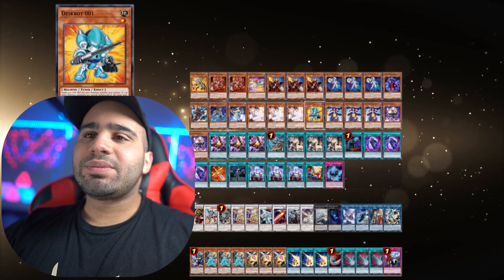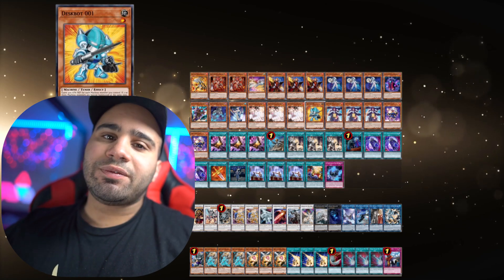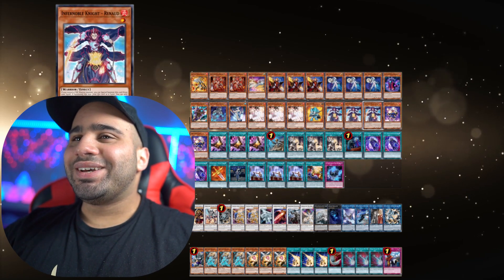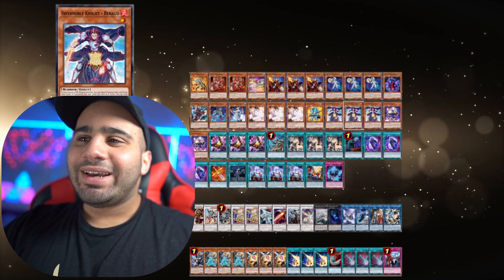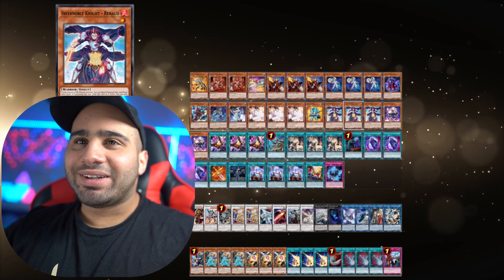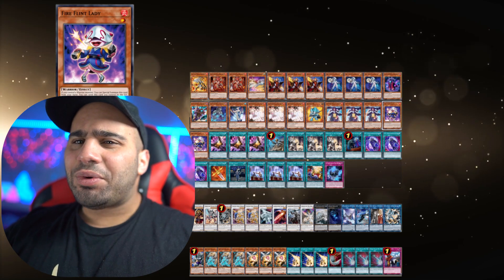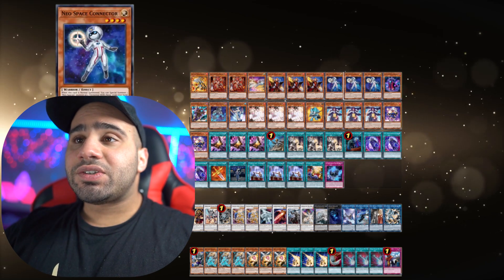If you draw That's One, you go Needle Fiber, special summon from the hand, and kind of just do as if nothing happened — it's just that you start your turn with one less card. But it's not the end of the world. Just don't draw Cult Wing — use your draw muscles to never draw that card. Three Renault. Fire Flint Lady is a really cool one — much better special summon than Red Layer — and it's a fire warrior, which is really important because Renault can special summon itself when you have a fire warrior.